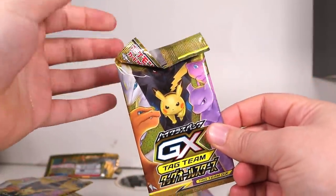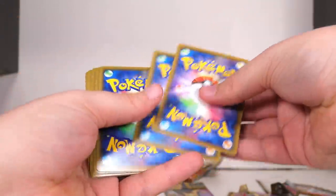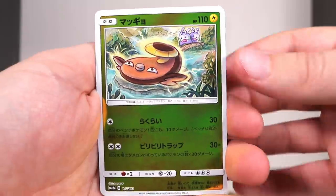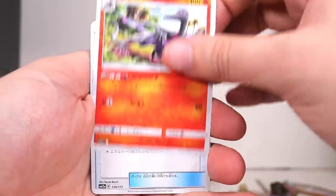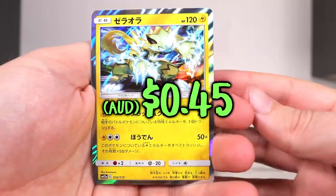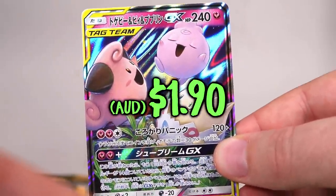We're gonna open the one with the really crimped top and see if it provides us any luck. One, two to the front — see if it's a secret energy. It is not, it's just a regular water. We have Stunfisk there, looks like a very happy boy, and then we have Zorua. On the end — Spiritomb as our holographic. Zoroark — we've already seen ya.